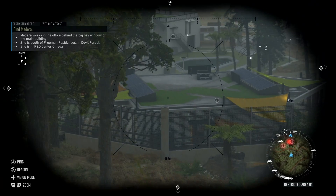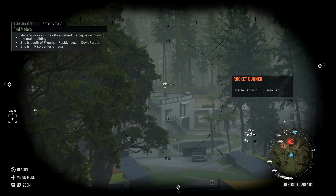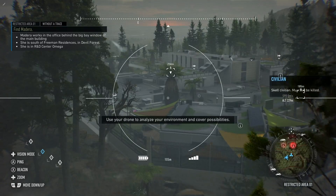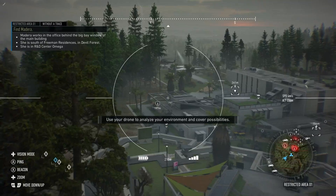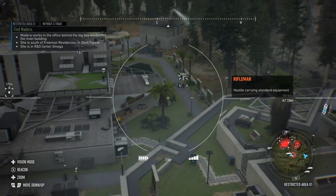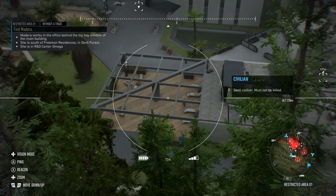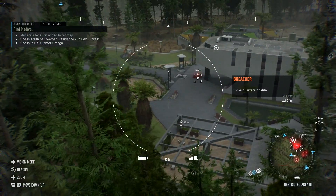We got a chance to play with another person and also someone from the dev team who was leading the way. Here you see me switching between binoculars and then into the little drone that I can move around to scout this base we need to infiltrate and make contact with the person we're trying to save. I hit a couple trees there — those trees came out of nowhere. I'm marking civilians and enemies alike just to get a lay of the land.